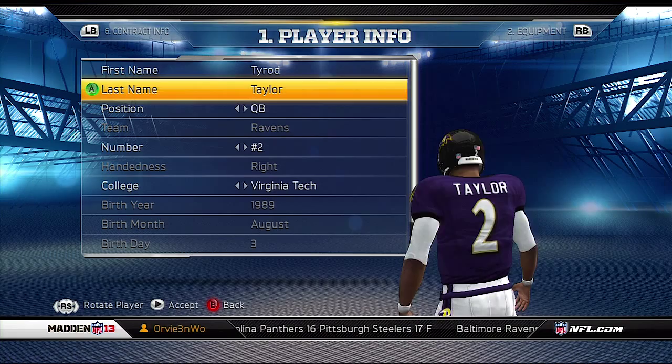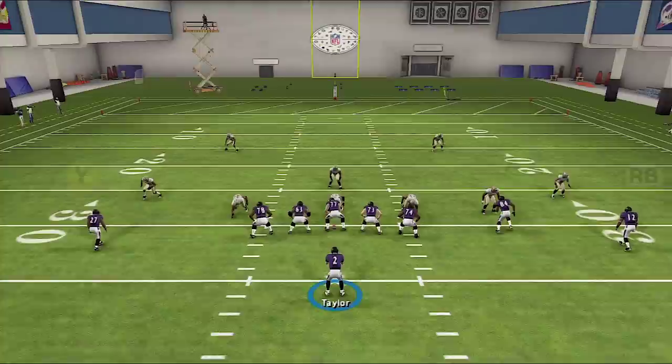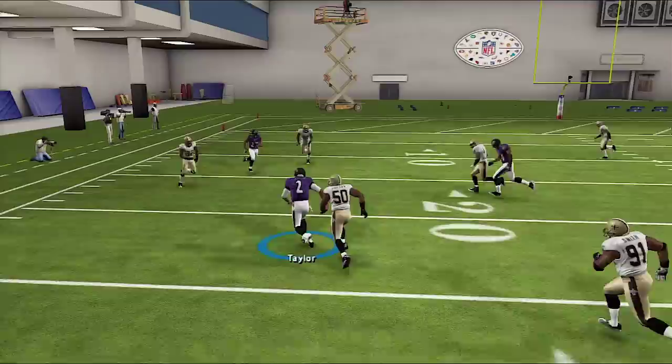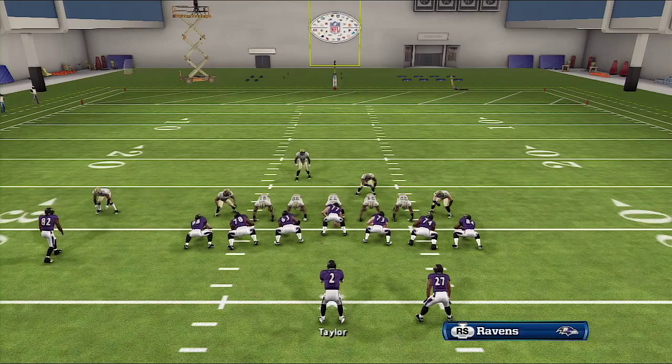Number five is Tyrod Taylor. I don't usually play with speed running quarterbacks in Madden, but that's something that's going to have to change this year. His speed is an 87, acceleration is a 91, and he has 88 agility. A lot of quarterbacks in Madden now are combo quarterbacks — runners and throwers — and this guy is one of them. His throw power is a 92, which is very high. His throw accuracy is just a 66, short accuracy is a 69, deep accuracy is a 66, but his medium accuracy is a 75, which is actually pretty good. So if you keep him in that middle to short range, you're going to do okay with him.